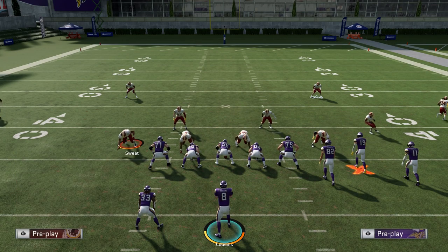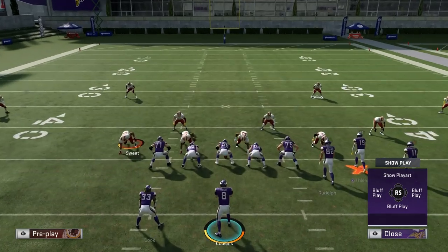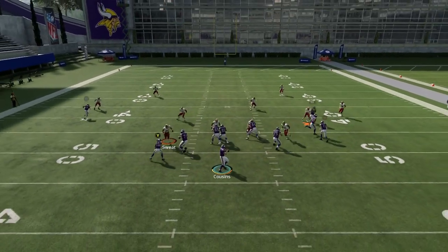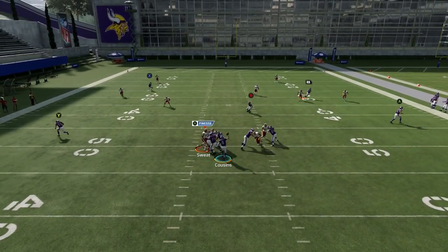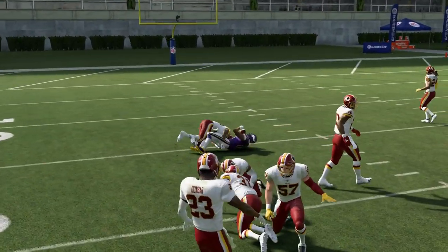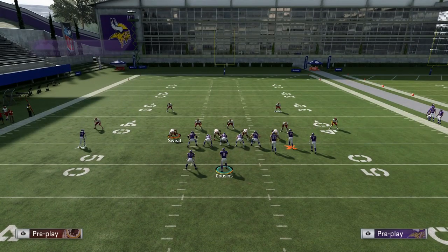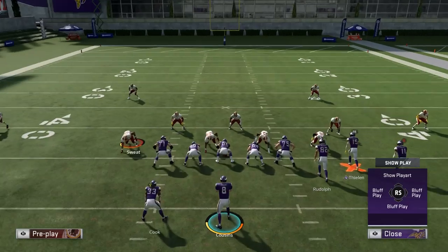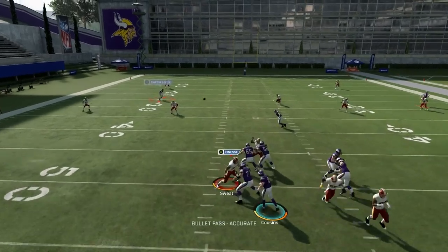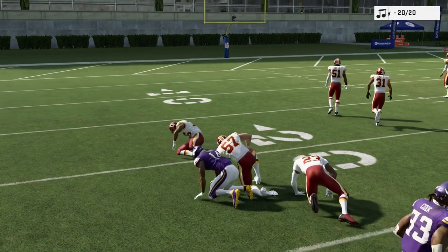Now let me show another example on the other side of the field. We're going to have Diggs run his route to about the first down marker, with a swing route coming underneath — basically a curl flat concept. You're going to notice again the cloud flat doesn't defend either at all. Look, we could throw this route because the cloud flat does drop back with it to a certain degree, but then it just lets the route go and comes down to try to defend the hard flat, but it's late. Watch — we throw it and look how easy it is for Diggs. Absolutely easy, no one even close enough to put a big hit on him.